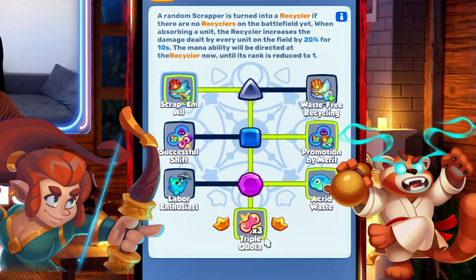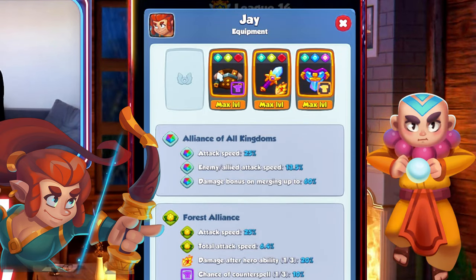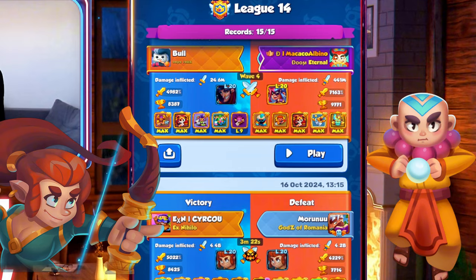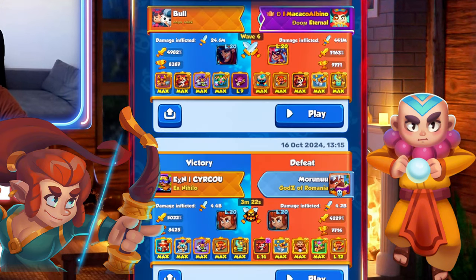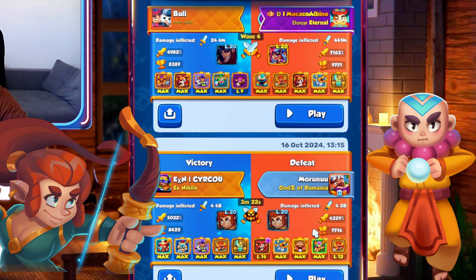The Dropper has no talents yet. Scrapper is left, right, right. For the Jay Monk player, set bonus and enchantments are pretty nice as well. He plays Amulet of Growth with Monk to get those double tiles. Harlequin is pretty standard: left, left, right.